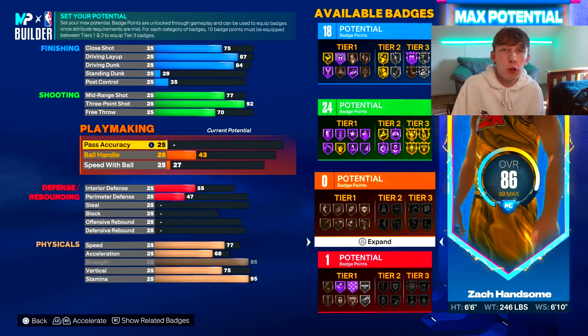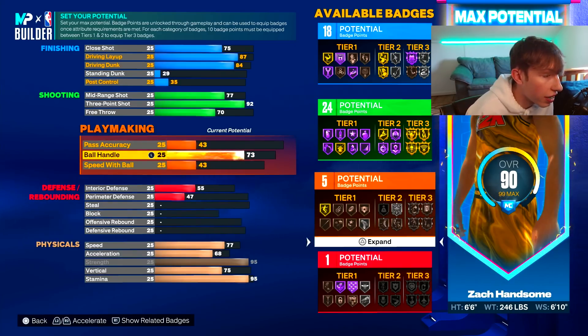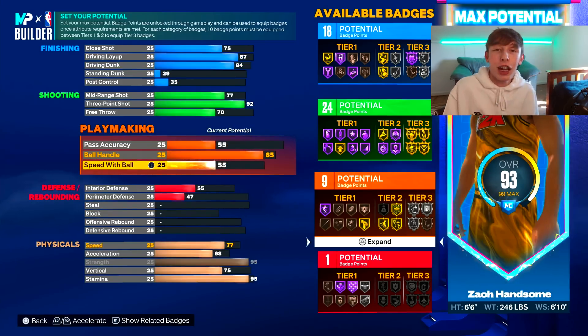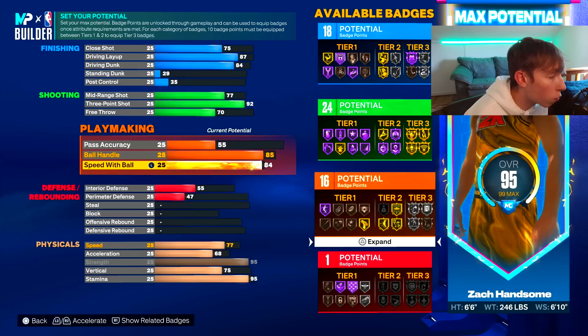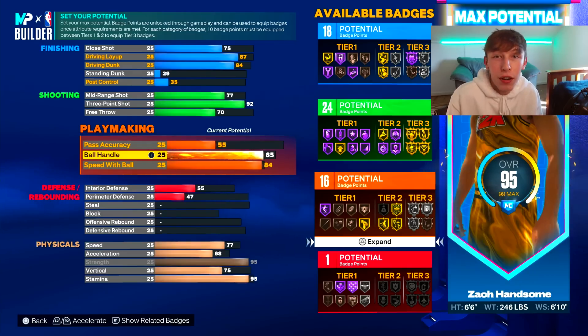For playmaking — we can't make a demigod where the dribbling is crazy, so we're not going to get like a 90 ball control. But I was able to finesse up to an 85 ball control, which unlocks almost every single dribble move in the game, and also unlocks Silver Handles for Days. We're going to upgrade speed with ball to an 84, which would have given us Quick First Step, but we already have the 85 ball handle — and that gives us 16 playmaking badges.